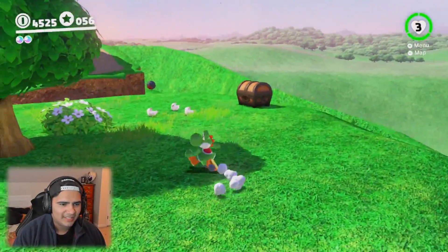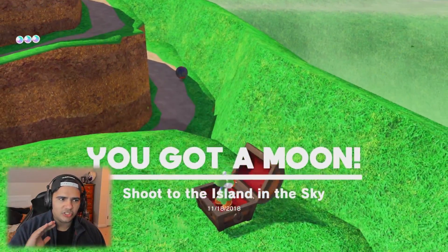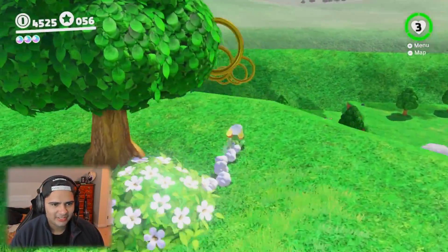There's a chest and there's a glide over here and there's a star — completely just destroying expectations here, dude. Shoot to the Island in the Sky was the name of that one.